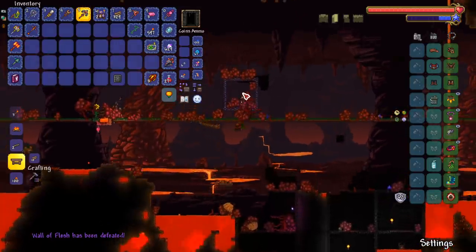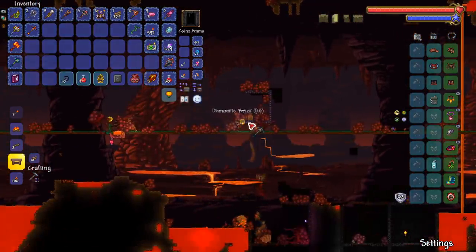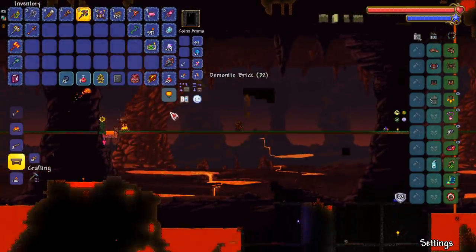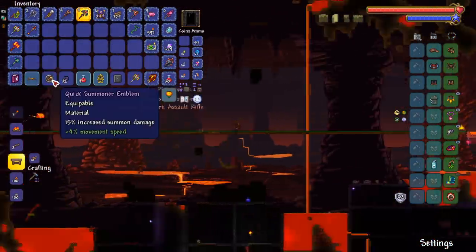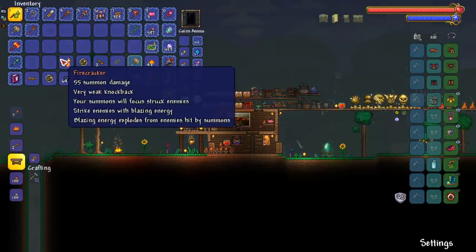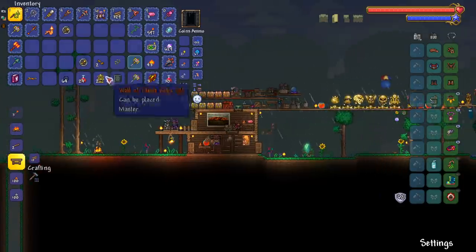Come on, give me a firecracker. I don't think the firecracker drops inside the treasure bag — I think he just drops it straight up. At least give me a summoner emblem. We got a summoner emblem! And the firecracker whip — sweet, we got everything I need. Don't have to fight him again.